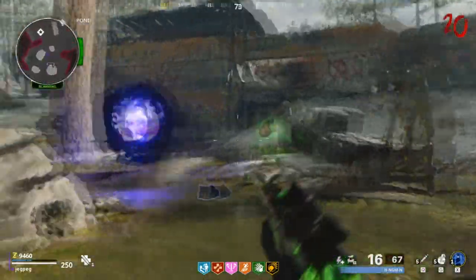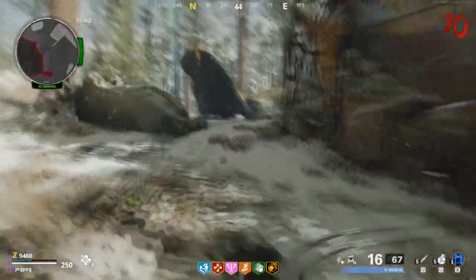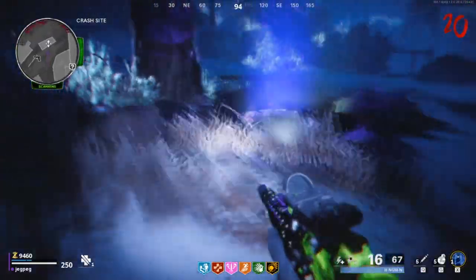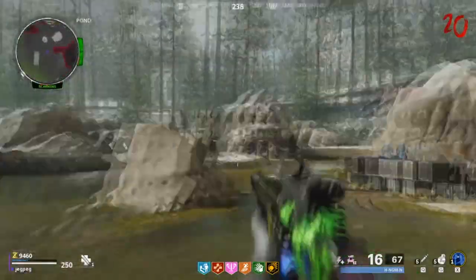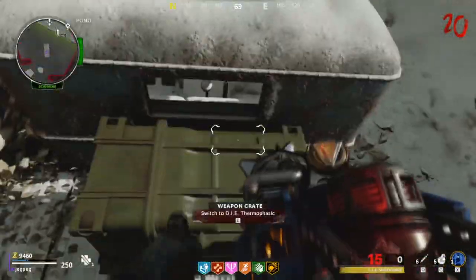Once you finish these steps, enter into the dark aether through this portal by the quick revive area. Run over to the crashed plane at the juggernaut area where the front of it is floating in mid-air. Melee the box that is next to the aether tunnel and pick up the item inside. Take this over to the machine right across from Deadshot and interact with it. Afterwards you can interact with this box on this truck in the quick revive area for the Die Thermophacic.